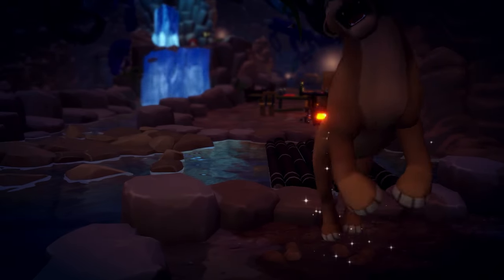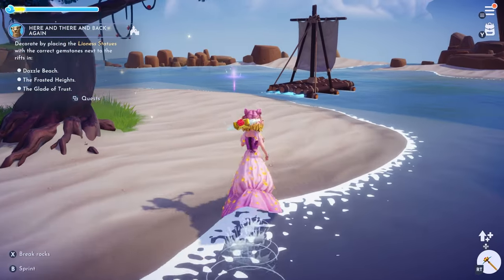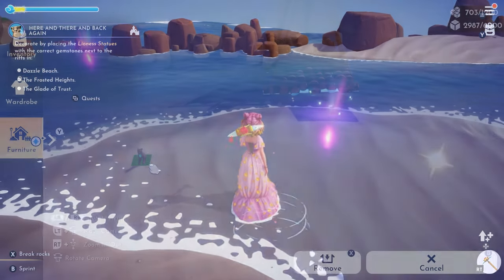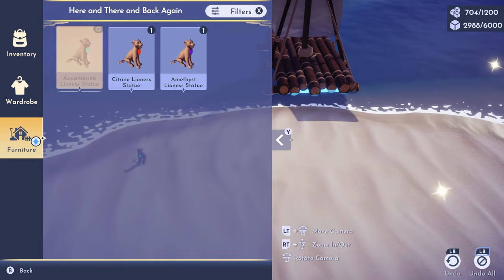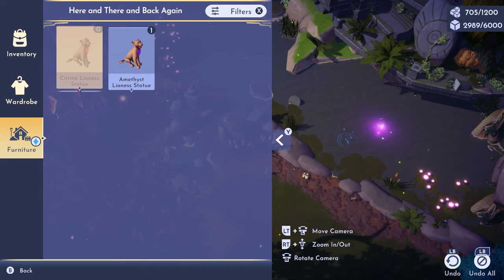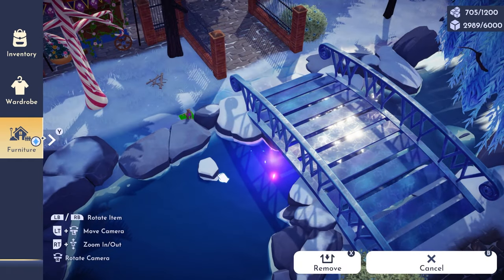If you're new to Disney Dreamlight Valley and you haven't already unlocked the here and there fish, you will first need to complete Nala's friendship level 10 quest, here, there, and back again. During this quest, you will need to place small Nala statues in three different locations around the valley near water — specifically near the water in Dazzle Beach, Frosted Heights, and the Glade of Trust where the glowing light beams are in the water.